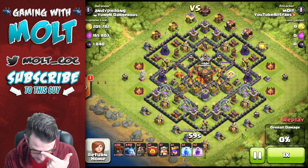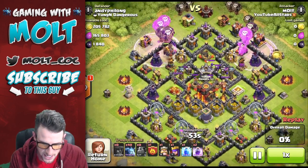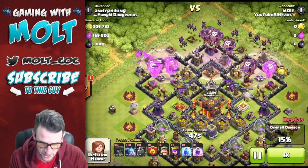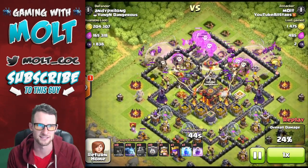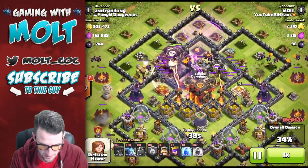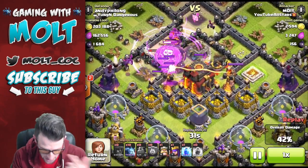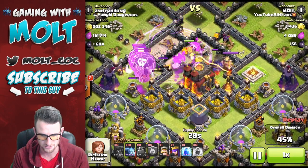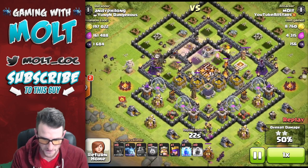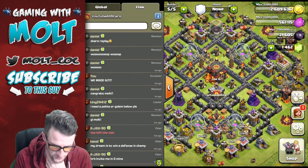Here's the first two-star - his air defenses are all upgrading, so it was a great find. We drop our lava hounds in and get them working, then get our minions in the background. We drop a rage right in the middle and just rush down the base. The minions and balloons are heading into the middle with that rage spell. The balloons do such a good job causing splash damage when they go down that they actually damage the town hall. There's 48, 49, and 50 - an awesome two-star.